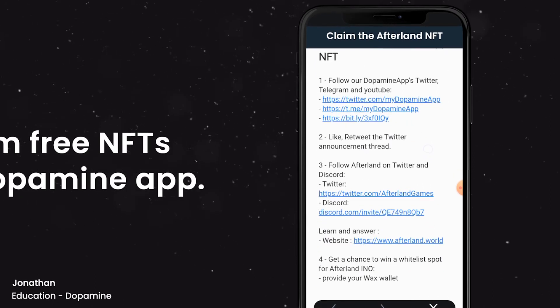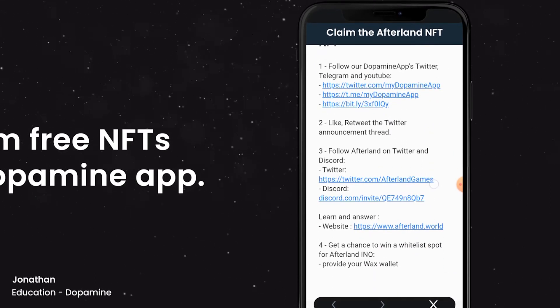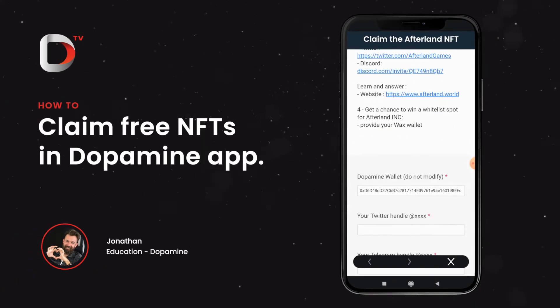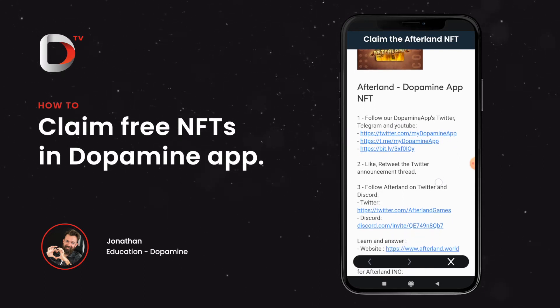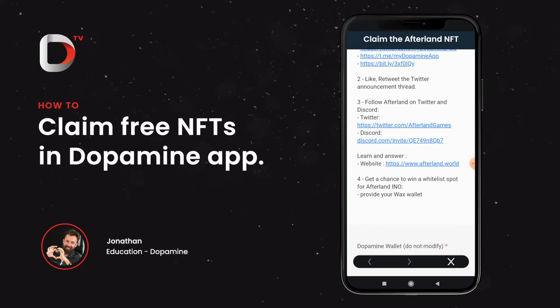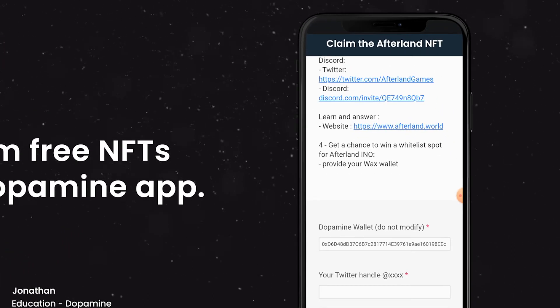Now as you can see here, all you have to do is read through these steps and follow all the instructions, and if everything is done correctly, you will be rewarded the brand new NFT in your dopamine wallet. It's basically just as simple as following — in this case, you would just have to follow all of our own socials, and then go to Afterland and follow them on Twitter and Discord, and then just answer a question here.